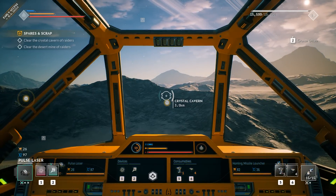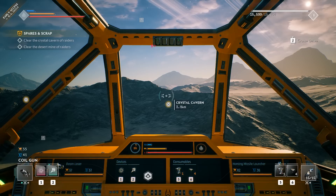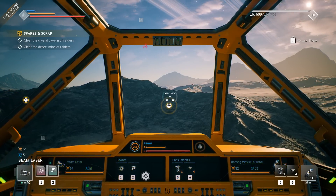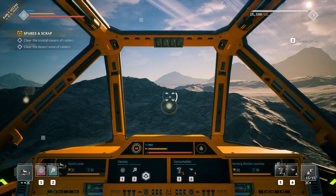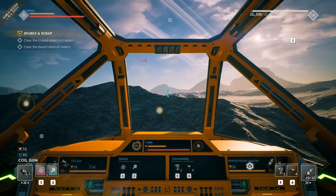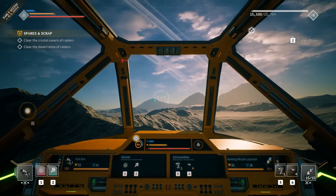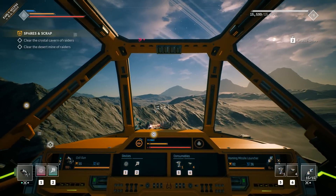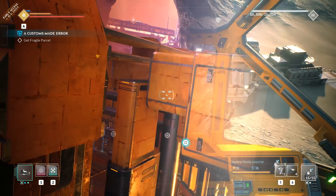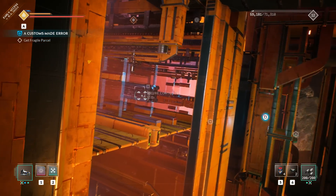It's not like a simulator where you need 30 different keys just to pilot it. There's no power management. Basically you have left strafe, right strafe, thrust forward, thrust back, roll left, roll right, and a couple of weapon keys. Your mouse wheel switches weapons, and you have devices on keys 1, 2, 3, plus a boost key. Very usable with mouse and keyboard — not a lot of controls at all.